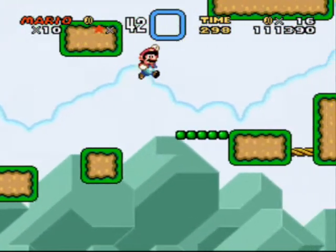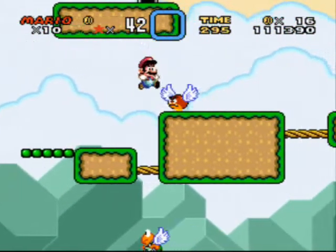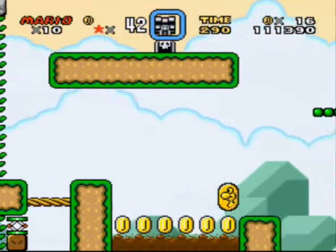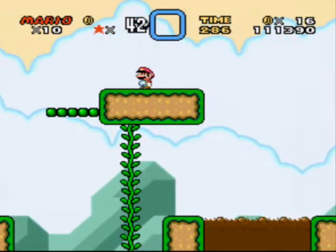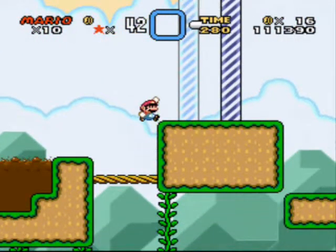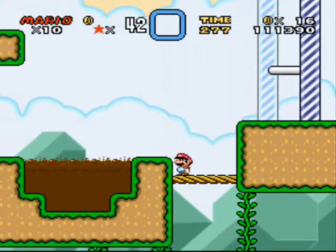I guess I could've used my P-switch and just stayed down there — maybe we'll explore that after this run. Ow, I'm getting hit by stuff that I should not be getting hit by. Oh, I could use it for that dragon coin too. Hey there, bullet — you scared me. And that was it. I guess it's just an alternate path.